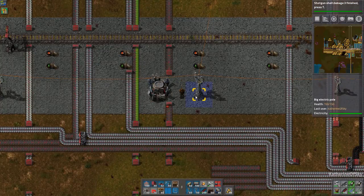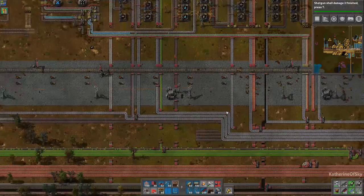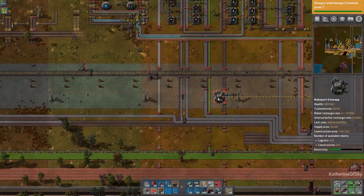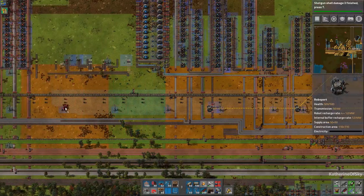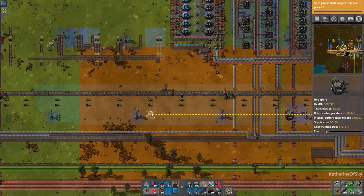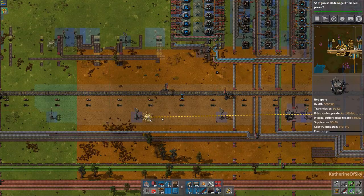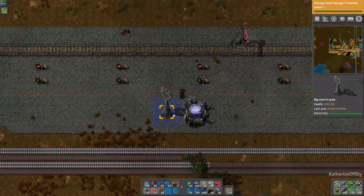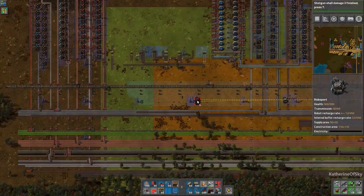Let's connect this and get a power pole. They can overlap — some people are very militant that they do not overlap. However, it is actually a good thing if they do overlap, because robots need to charge and the more RoboPorts you have the faster they're going to charge.